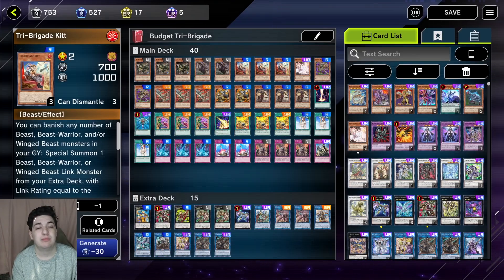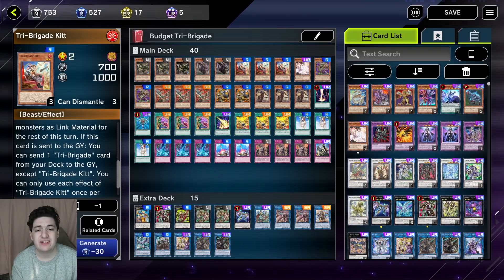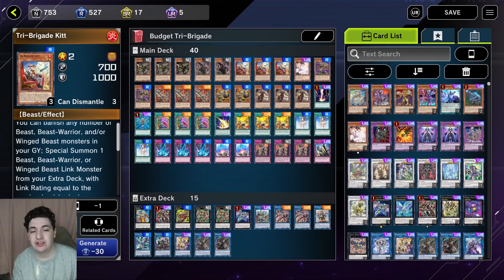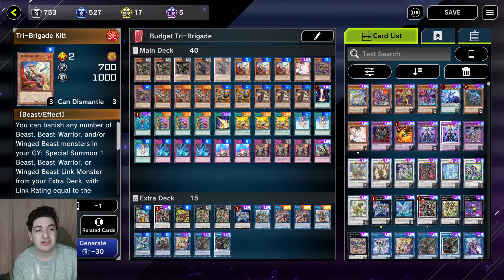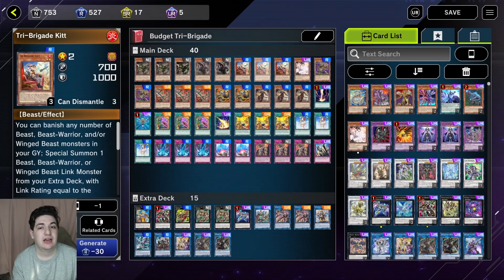Then we have three Kitt. Same Tri-type Link summon effect, but if it's sent to the Graveyard you can Foolish another Tri-Brigade card — any card, it doesn't have to be a monster, except Kitt itself. Each effect once per turn. Very good discard if you send it off Charis — you basically get a free dump two and then add one. Really good card. Absolutely love summoning this card. It has an upgraded form we'll look at in the Extra Deck.